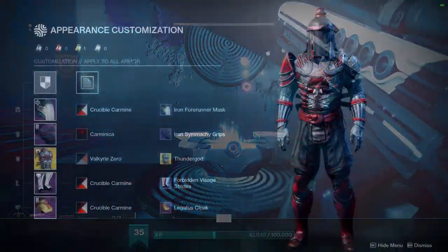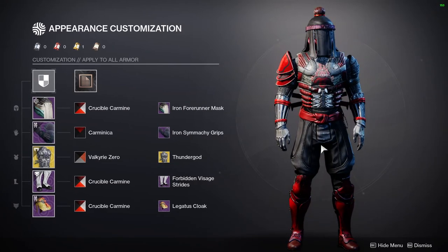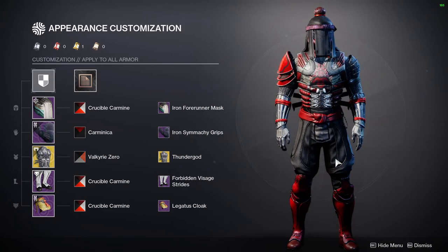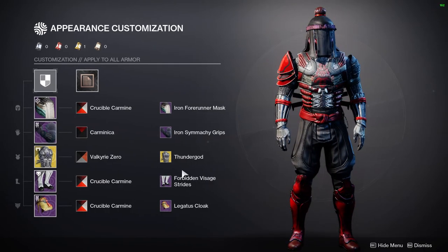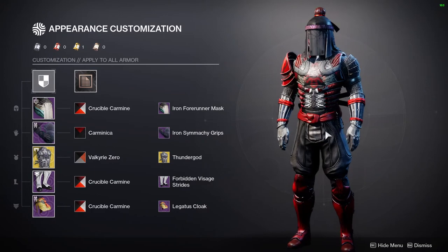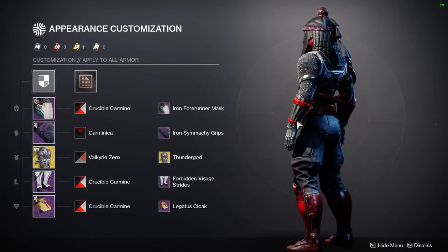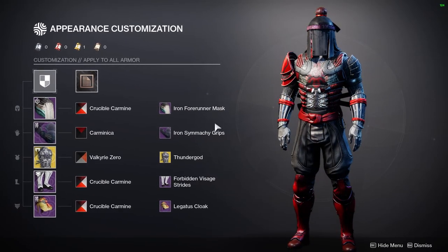This is my hunter. For people who actually watch my content, you guys won't immediately recognize this look because this is a look I made a while ago. I'm showcasing it here because it's definitely one of my favorite armor sets I've ever done. This is actually the set I use on my Sixth Coyote. It actually looks a lot better with the Sixth Coyote, but it also looks really cool because the blades in the back are really showcased.